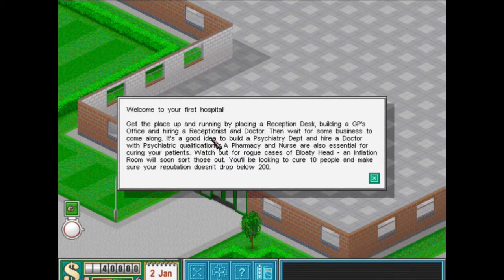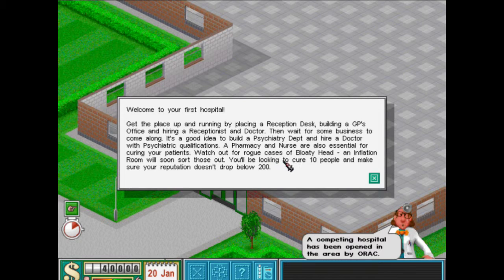Welcome to your first hospital. Get the place up and running by placing a reception desk, building a GP's office, and hiring a receptionist and a doctor. Then wait for some business to come along. It's a good idea to build a psychiatry room and hire a doctor with psychiatric qualification. A pharmacy and a nurse are also essential for curing your patients. Watch out for bloaty head and inflation cases - sort those out. You'll be looking to cure ten people and make sure your reputation doesn't drop below 200.